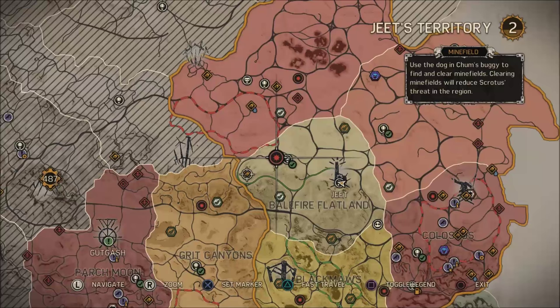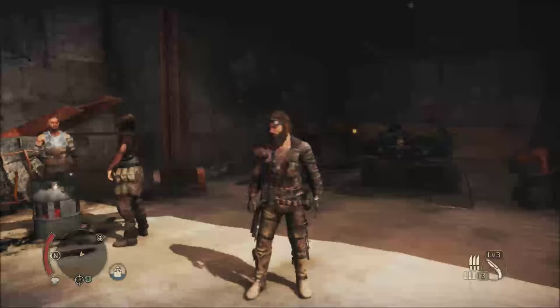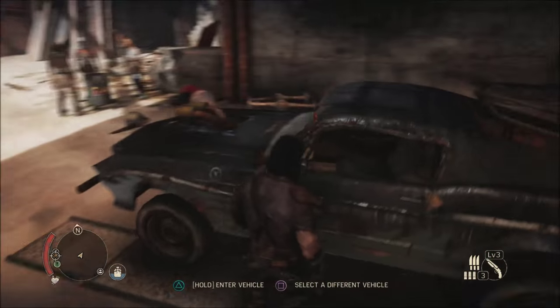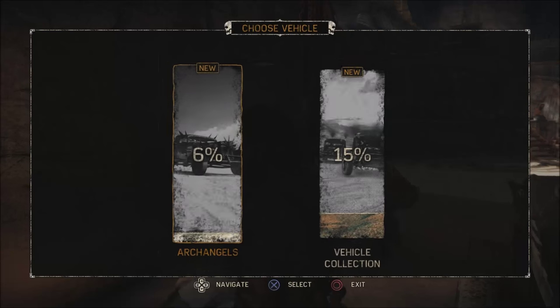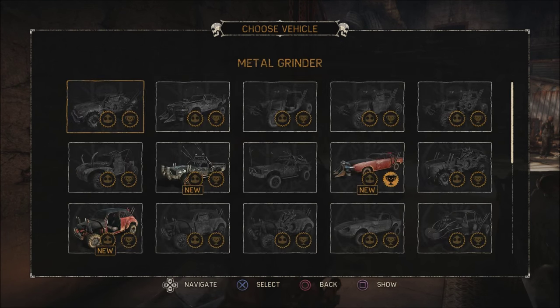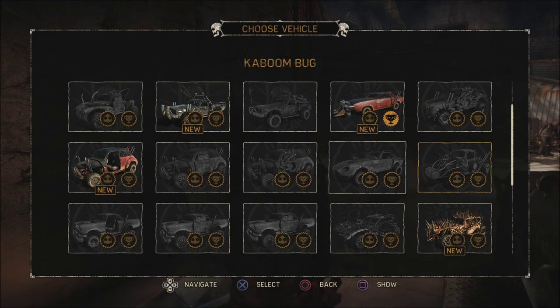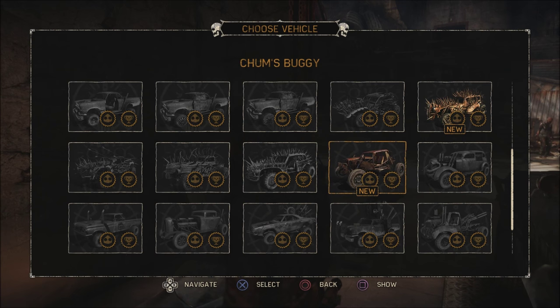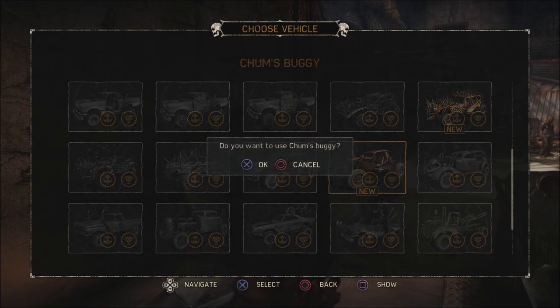When you come near them or come across them, Chum Bucket will mention something, or if you happen to run over one of them it'll appear really quickly. Basically you have to use your canine companion and Chum Bucket's buggy. Rather than get in your car, you hit square on PS4 to choose a different vehicle, go to vehicle collection, and scroll down to Chum's Buggy and select it.